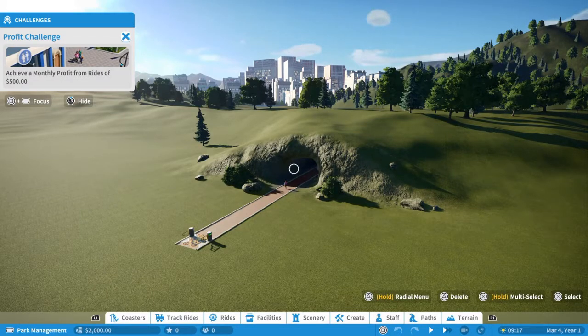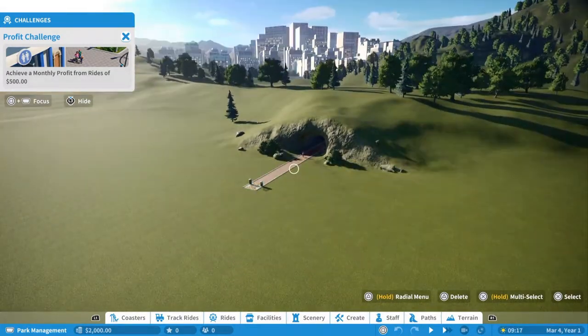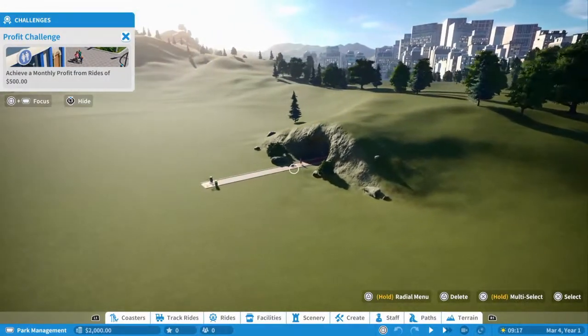The first challenge is already here — it's a profit challenge: achieve a monthly profit of $500 from rides. It's going to take a while before we achieve that, because we don't have that much money. We only have $2,000 to make new rides and start up the park. So let's see how we can do that. The first thing I want to do is add a first gentle ride.